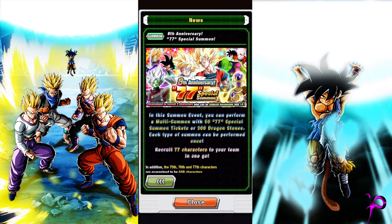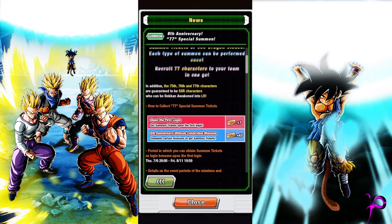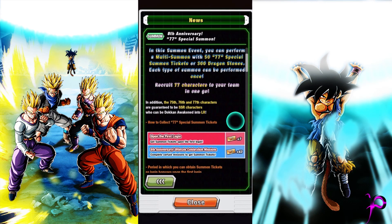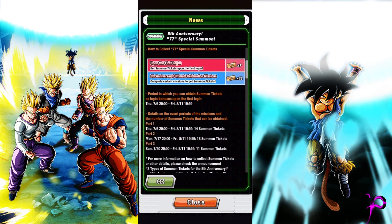I don't know if it's a good idea to use your 300 stones on this. If you haven't pulled any of the anniversary units, I would recommend spending your stones on those. Unless you want some LRs, then I guess you could try to go for this, but I would rather you prefer to go for the anniversary units. If you play the game, you're going to be able to do the ticket version of the banner, so you're going to be getting three free LRs as long as you complete all the missions before the 8th anniversary celebration finishes.